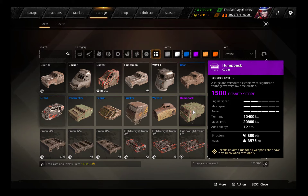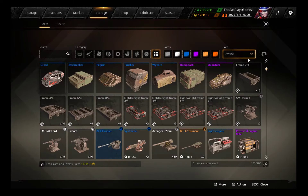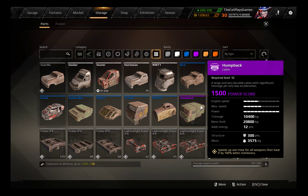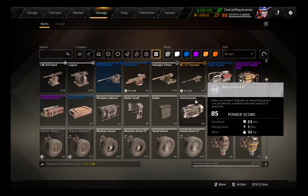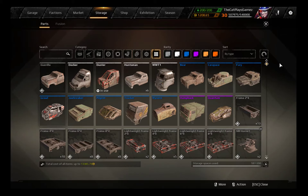The Humpback only goes 50 kilometers an hour, so together with the Docker it is the second slowest cabin. It has a speed limit of 60. Its power output is 3350 power. It has a tonnage of 10,040 kg and a mass limit of 20,800 — the highest of them all. It has 12 energy points — also the highest — and 300 points of structure. Its mass is 3575 kg. It also has a unique perk that speeds up the aim retraction time for all weapons by 100% when stationary — so guns like the Tsunami will retract accuracy twice as fast once the vehicle stops moving.